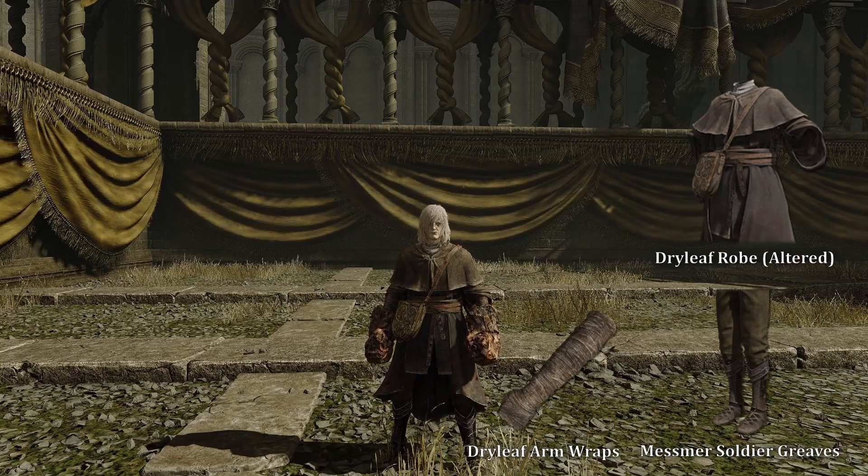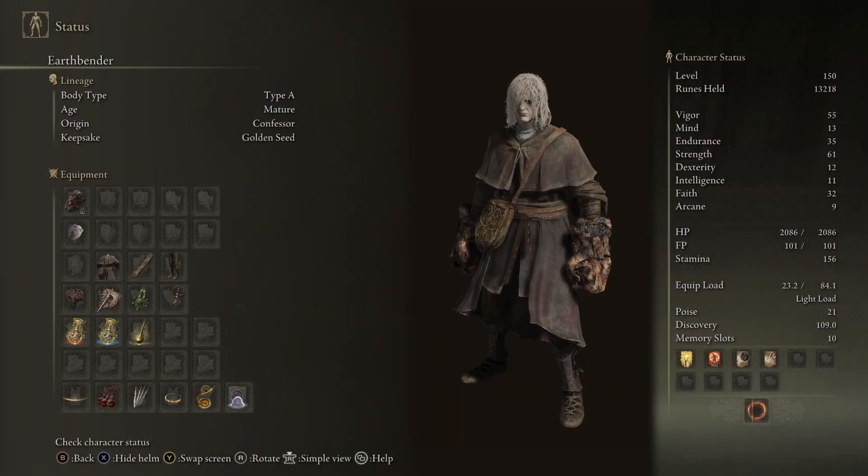Feel free to swap either of the Physick tears we're using to the Stonebarb Cracked Tear to stance break enemies more easily. And for the look, we have the altered version of the Dryleaf Robe, the Dryleaf Arm Wraps, and the Mushroom Holder Greaves. This is the full character sheet for this build.